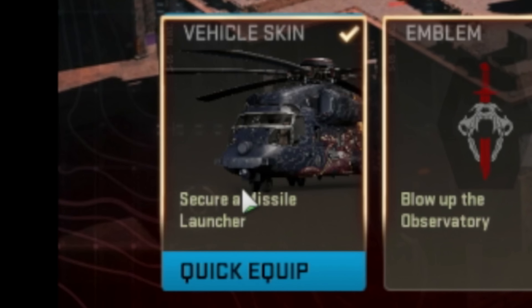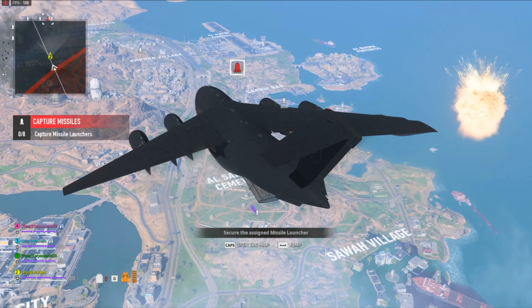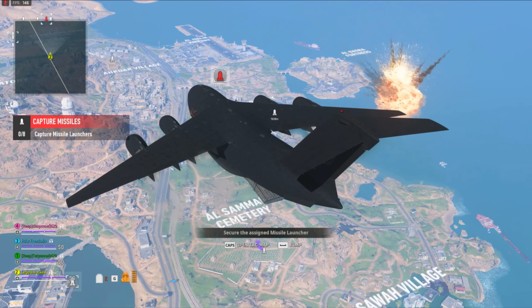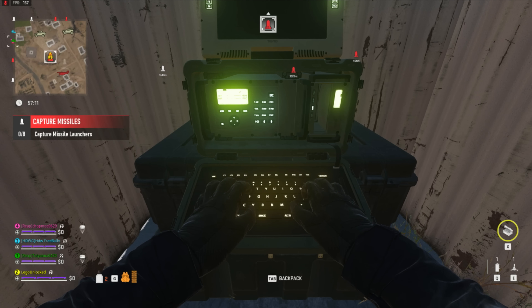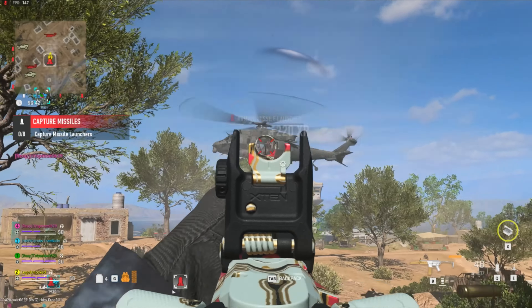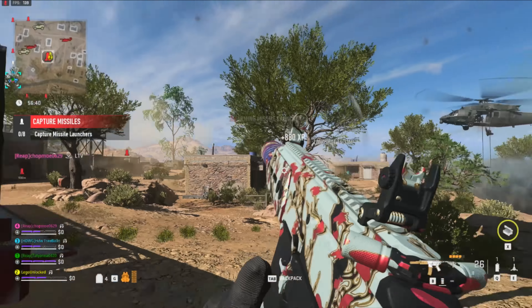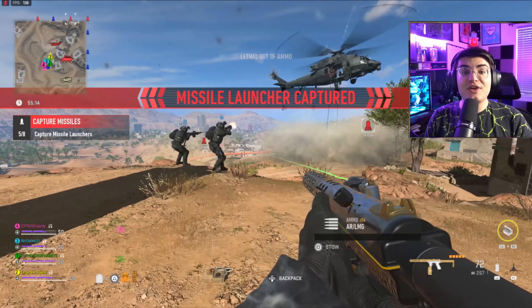The first challenge unlocks a vehicle skin for the heavy chopper — this is the easiest of all the challenges. You need to secure a missile launcher. As soon as you spawn in-game you're going to see a bunch of white rockets around the map, and one of them is going to turn red. Right before you jump out, you want to go to the rocket that turned red with the rest of your squad. Once you land there you're going to see a terminal, and when you start to interact with it you're going to see a progress bar.